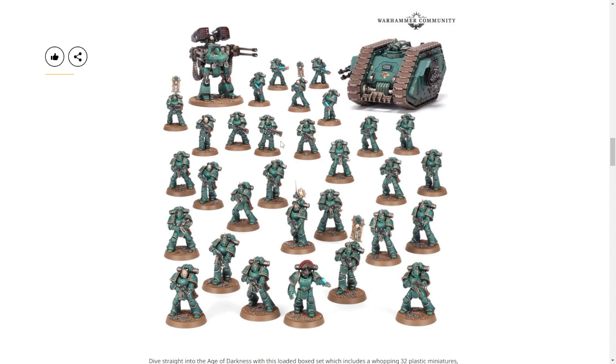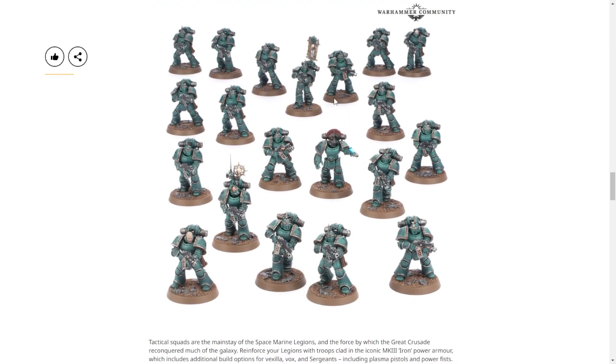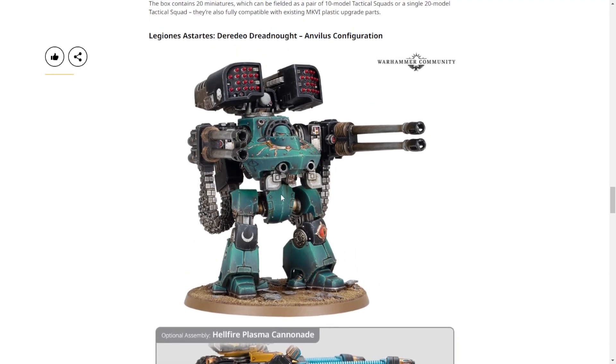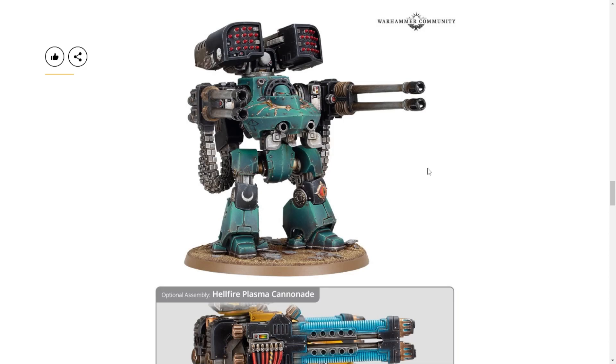They showed all of the Horus Heresy stuff off at Nova Open, and we're just seeing this stuff come out. Hopefully the individual Mark III Marines will be available in plastic separately if you just want those. All of the previous tacticals in plastic have been $80, so I'm gonna guess this is the same. The Deredeo Dreadnought with the Auto Cannons or the Plasma will probably be another $80, maybe a bit more, because there's a lot of plastic. I'm glad that this guy's available in plastic for the first time, which is awesome.